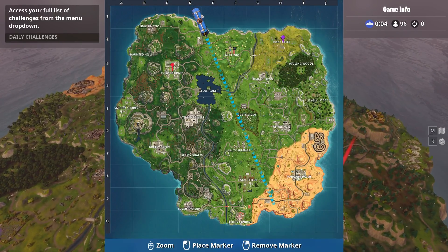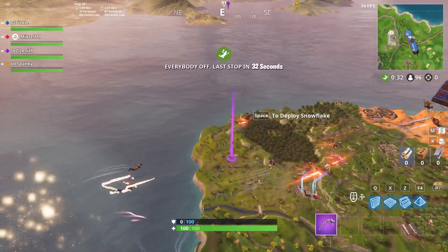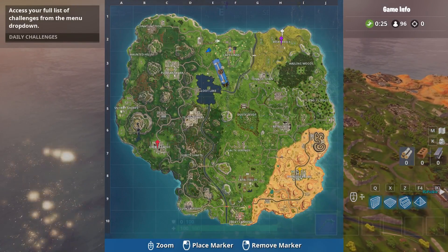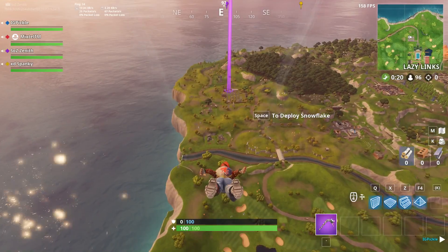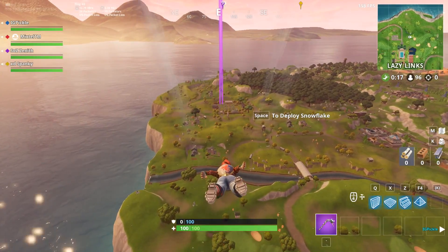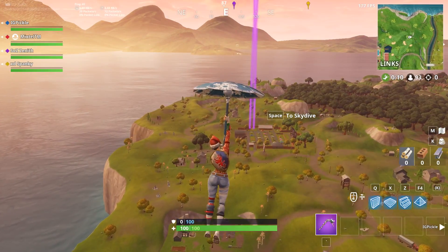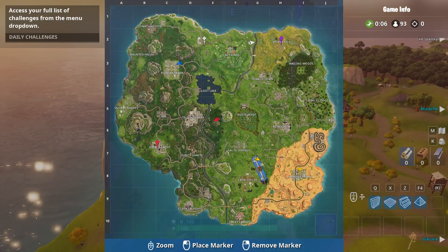Players discuss landing spots: 'I'll take Greasy.' 'I'll take Gusty.' — though someone points out that's not a corner. They figure out who's taking Pleasant. One player explains that for four corners you don't really have to land at the named location, just on that side of the map. One player decides to go to the truck stop instead of Paradise to avoid early fights.